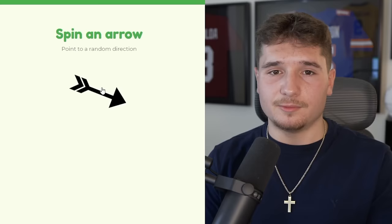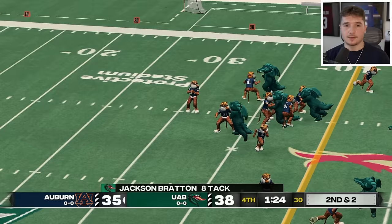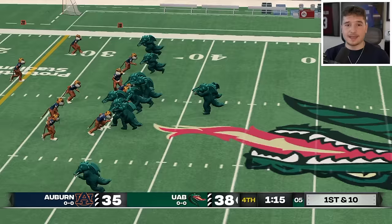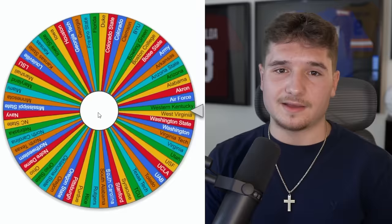Next up is Missouri's Tigers traveling north to take on UAB's Blazers. UAB's mascot is literally a dragon, and they have a three-point lead with around a minute and a half remaining. Auburn — wait, it's actually Auburn's Tigers — is looking to score the game-winning touchdown, completing back-to-back passes. These teams have been going back and forth, but UAB gets an interception. With one more first down the Blazers can officially seal their win, and a big run officially ices the game. Just three teams remain in the state of Alabama.